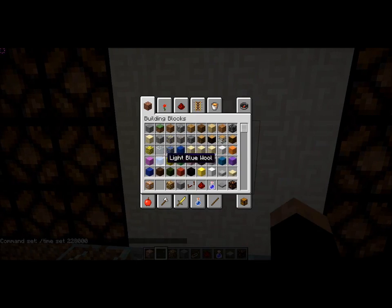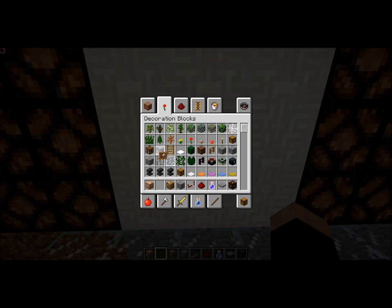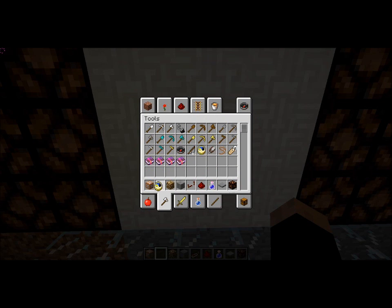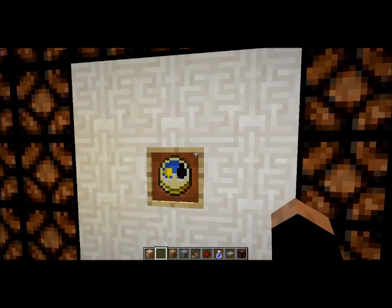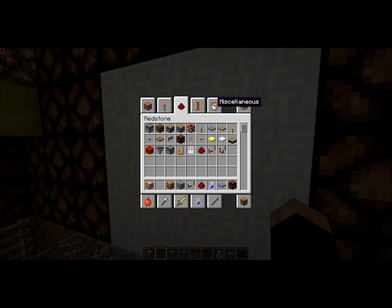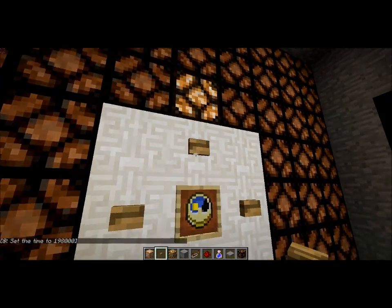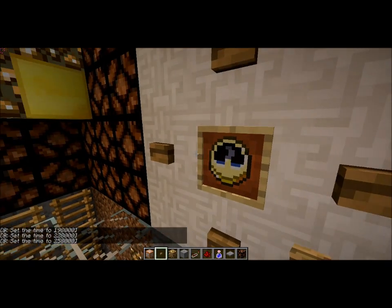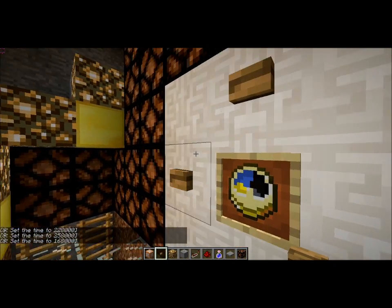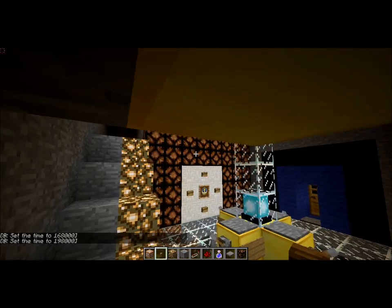And then to make it look really nice, you get an item frame. And then I think it's in tools — yep, eight o'clock. And you get a button. I use wooden buttons, just cause they look nice. And that will be tested. So you see the clock move, and it just follows the sun — wherever you push the button, that's where the sun's gonna go. There, that looks all nice.